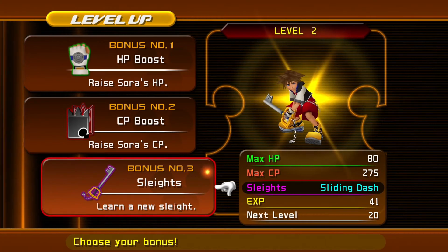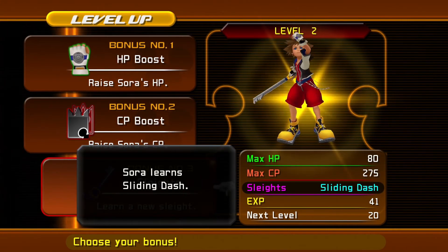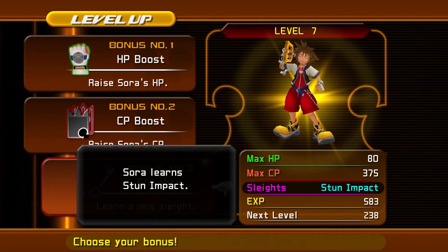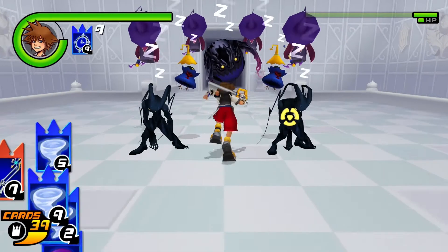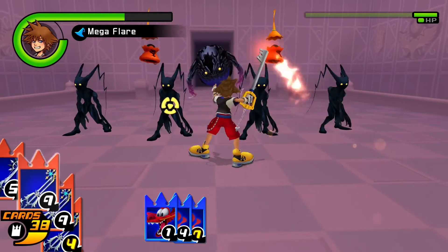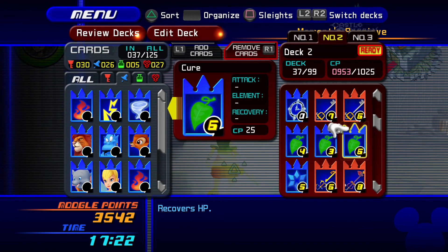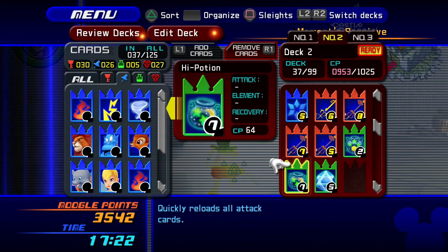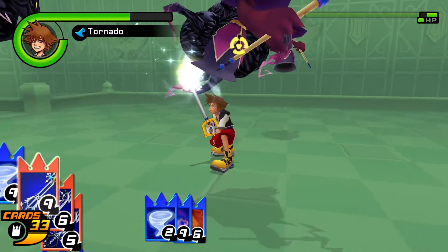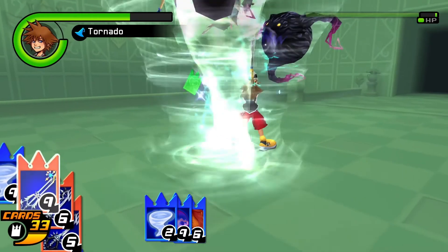Most sleights have to be unlocked at certain levels, so always level up your sleights first when given the option. I'll leave a link in the description to what sleights unlock at each level. In my opinion, the best sleight you can get early is Stun Impact, unlocked at level seven. For the very late game, Warp and Mega Flare are amazing. As long as you keep sleights in mind and have a few potions and cure cards in the middle and end of your deck, you'll be ready for anything. For most boss fights, having a lot of fire cards and level 9 cards will greatly increase your chances of winning.